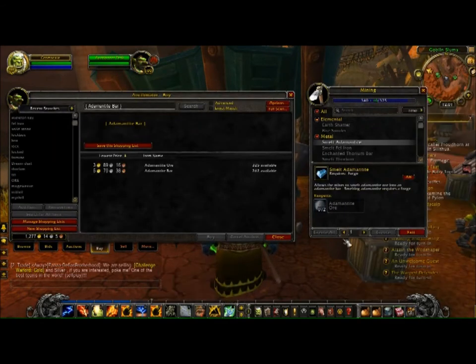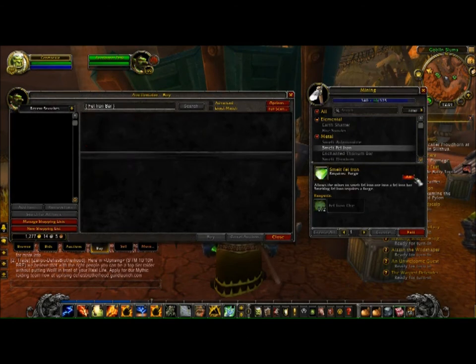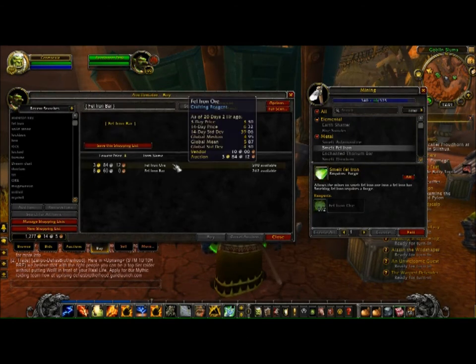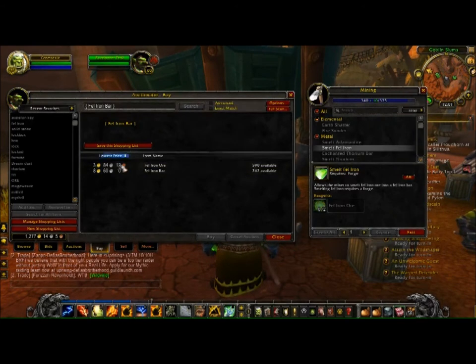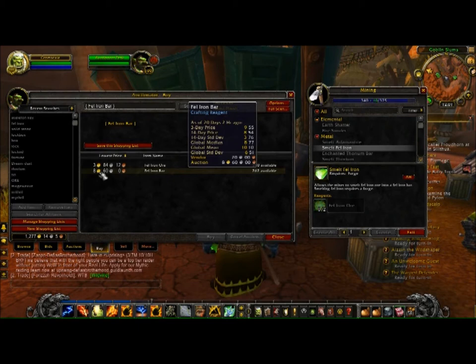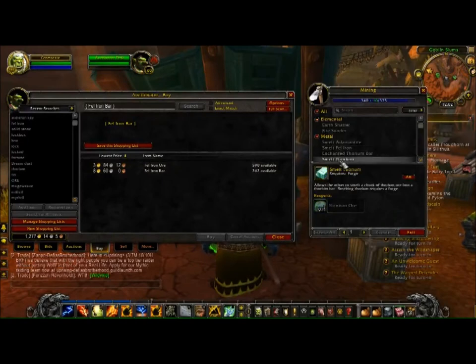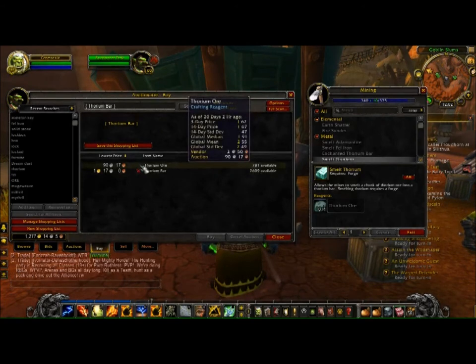As you can see, we need adamantite ore to make an adamantite bar, so the cost of making a bar will be more than six gold — we'll have no profit there, so let's move on. The cost here for felliron is less than eight gold, actually seven gold and a few silver, and the felliron bar sells for eight gold sixty silver. I would make some profit, but it isn't that charming, so I'll move on.